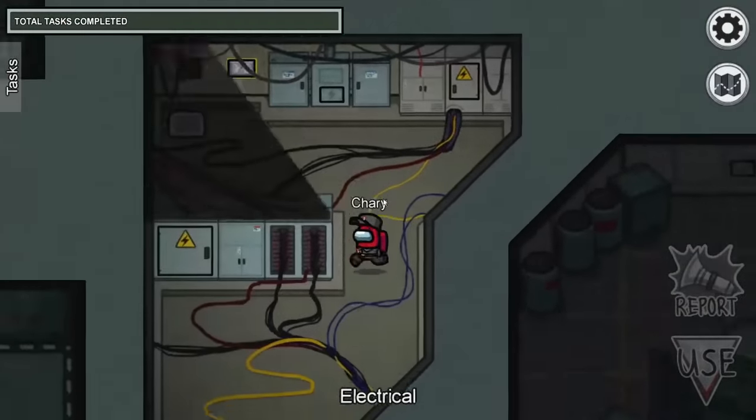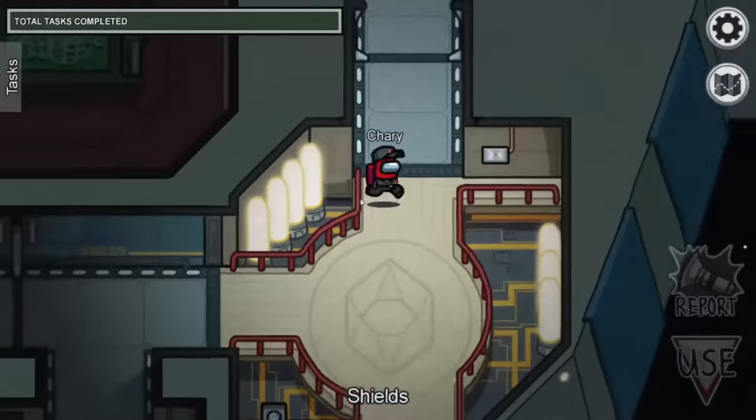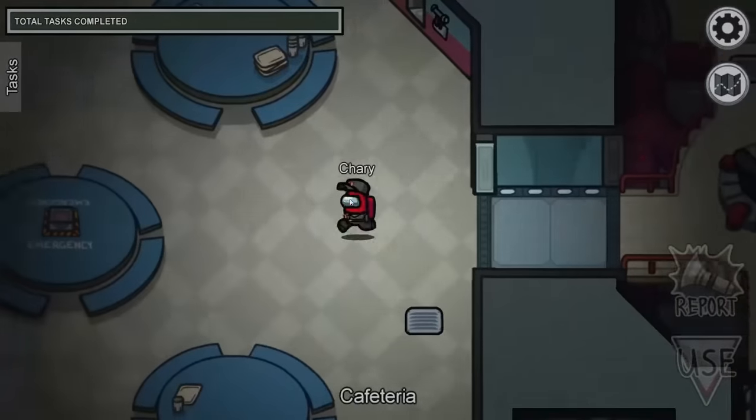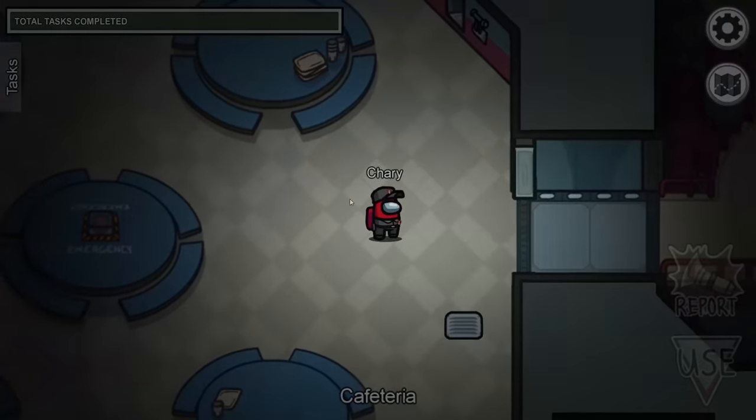Then make sure that you leave electrical and head towards the right side of Skeld. Make your way through shields and then through weapons, and make sure that you enter the cafeteria. Then make sure that your character is facing the entrance that you just entered from.